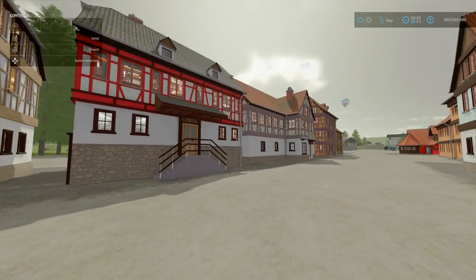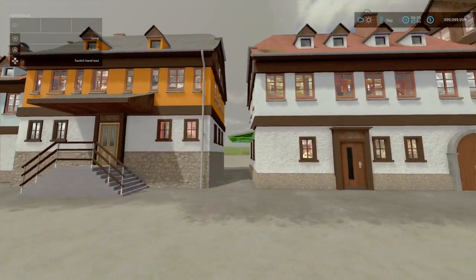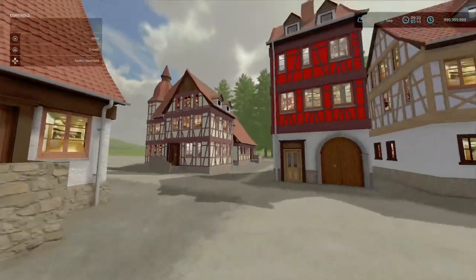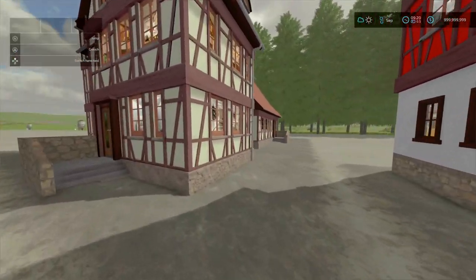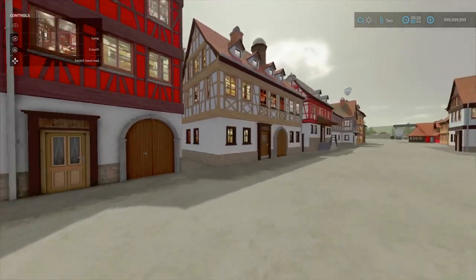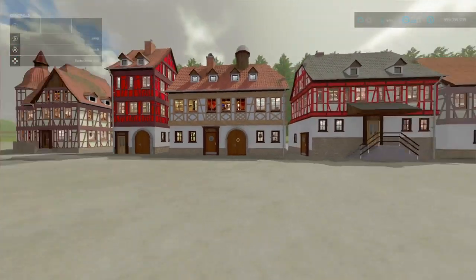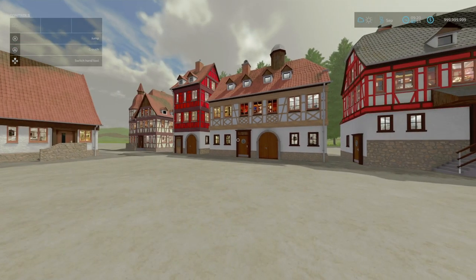Eight of these are the timbered versions, and the ones we're looking at here are the plastered versions. Overall, nice little bit of level of detailing. Of course, no function, but if you want to decorate your farm, or if you're a mapmaker, you can use these as an asset for maps — along with the permission from the modmaker, of course.